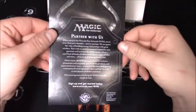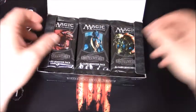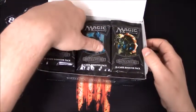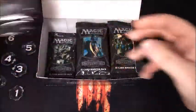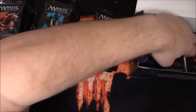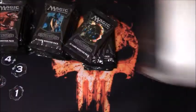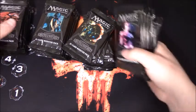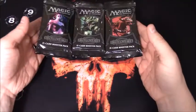Nicol Bolas. I'll just put that off to the side for now. There's the packs. We are gonna get them all out and set off to the side. Get all these guys open here. There you go - empty box. Put that off to the side. There we go, 36 packs.